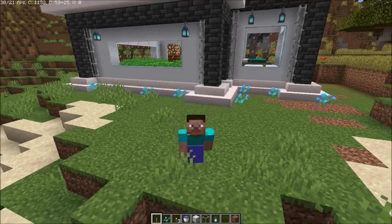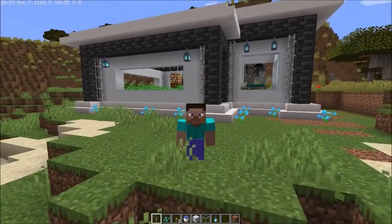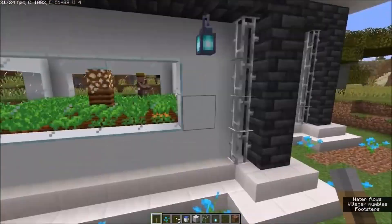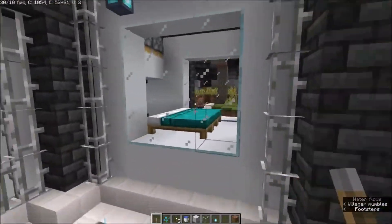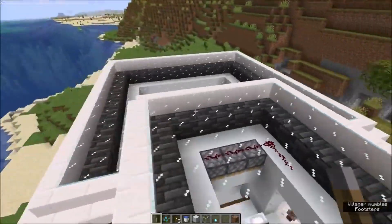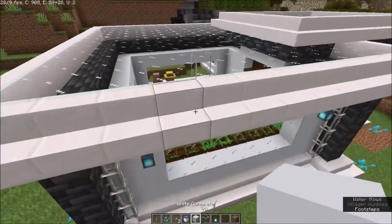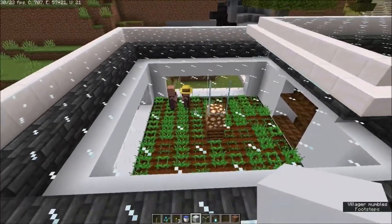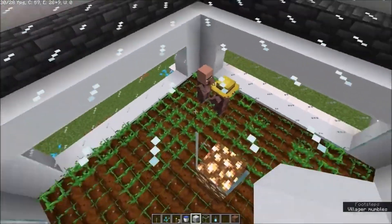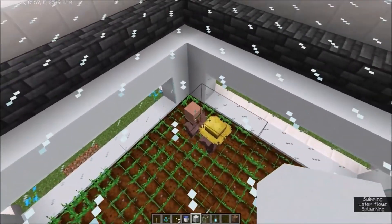Hello and welcome back to a brand new episode of the Let's Build series in Minecraft. Today I want to show you a simple villager breeder that you can build in your survival world. How this is going to work is we have a composter in here, so we have one working villager who will constantly drop carrots to another villager and they will breed.